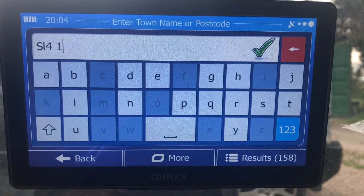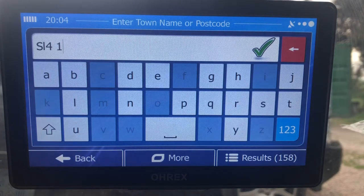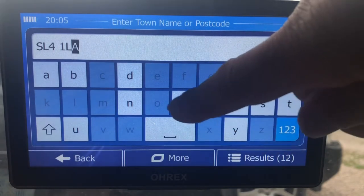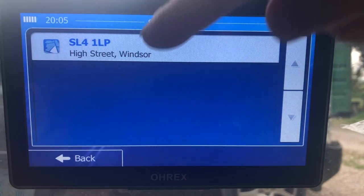Now you can see some of the letters are blanked out, so it cuts down the options. At the bottom, so far it's found 158 potential locations. Entering the postcode character by character narrows it down further, and there we go — High Street — that is the one.